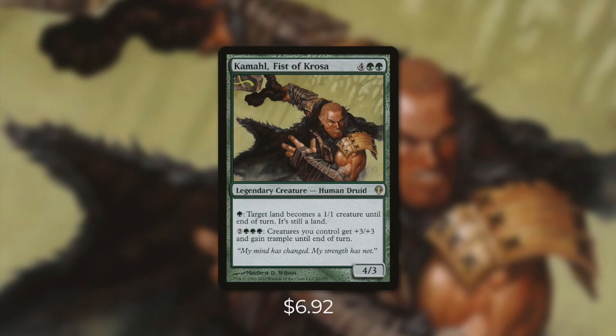Today's commander is Kamal, Fist of Krosa. Kamal is a 4/3 human druid that costs 4 green-green. He has: pay a green, target land becomes a 1/1 creature until end of turn, it's still a land. And 2 green-green-green, creatures you control get +3/+3 and gain trample until end of turn. Now on its face, Kamal seems like a very straightforward commander. By generating a ton of mana, you can make a lot of your lands into creatures, pump them, and swing out.